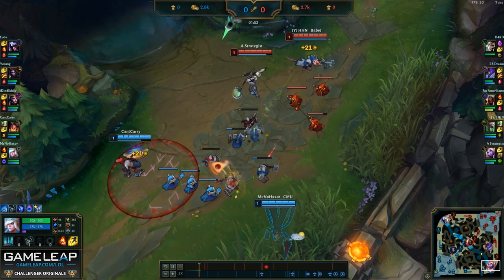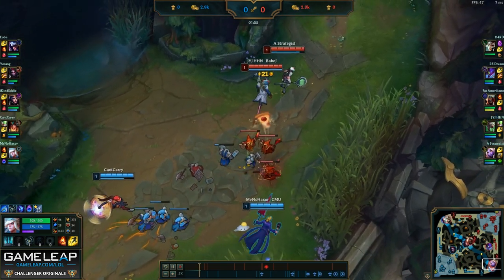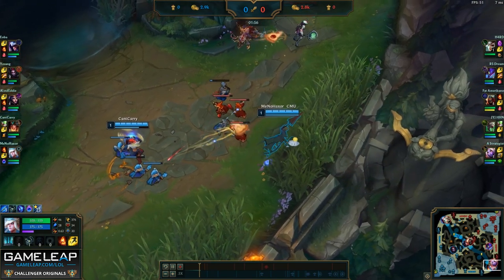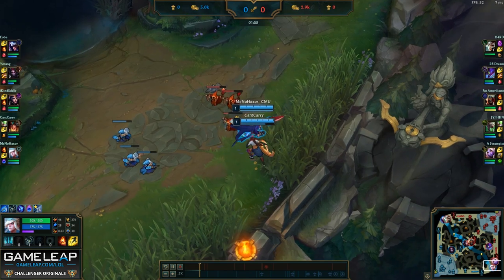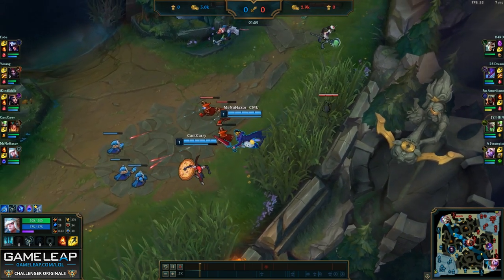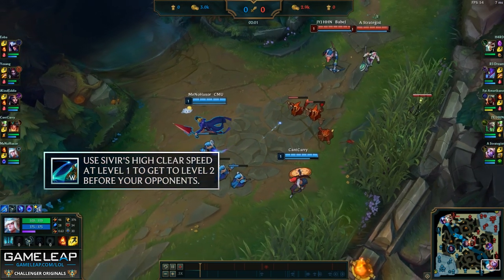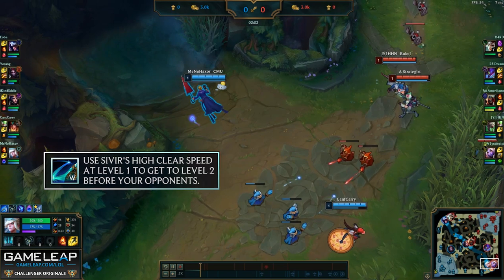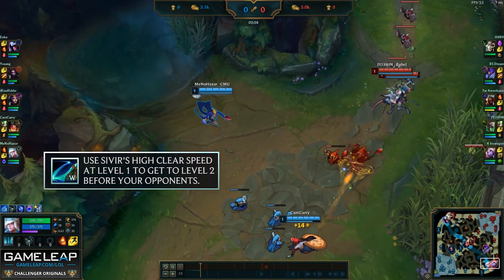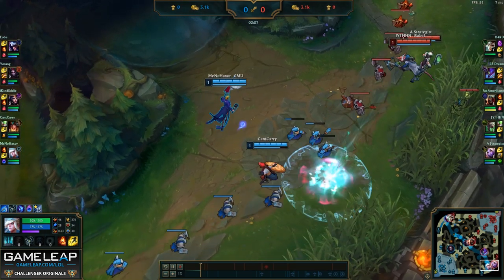The lane starts and we're going to push the wave as much as possible. You want to do this in any matchup you can because it's really important to always get level 2 first as the bot lane. Whoever gets level 2 first has a very big advantage in lane tempo — being able to trade, harass, and dictate the pace. I always want to hit level 2 first. Luckily, Sivir took W, which is one of the best spells to push the lane with as an AD carry, and now we're slowly making our way up.